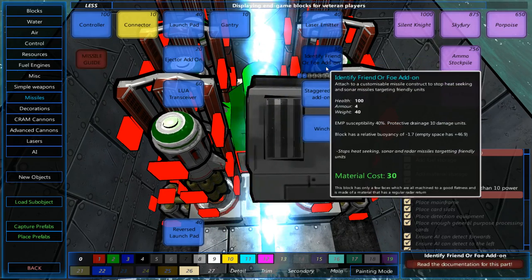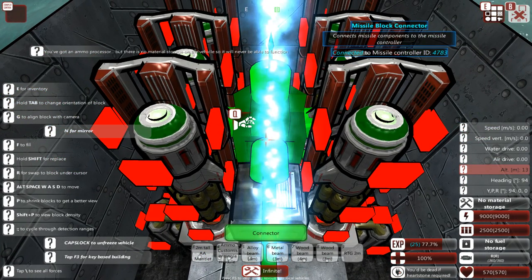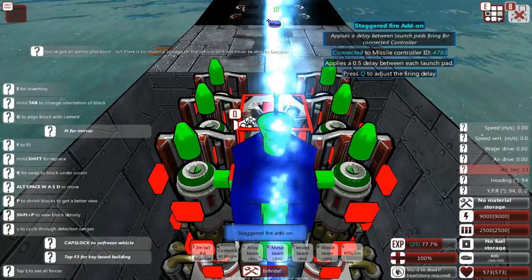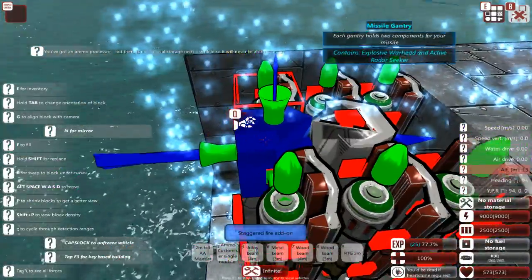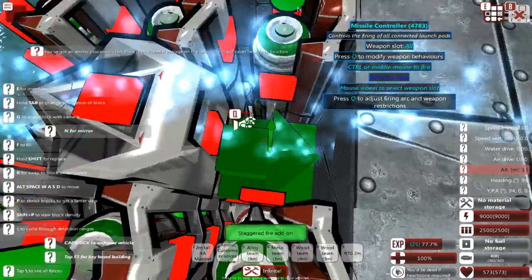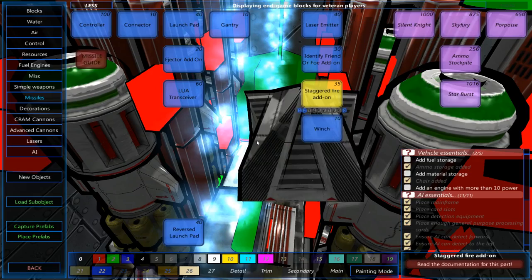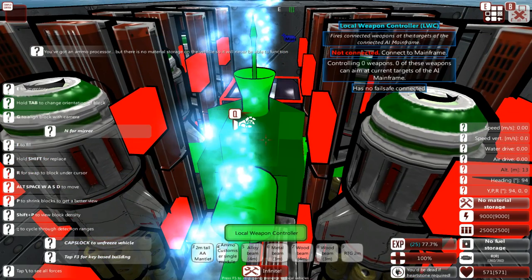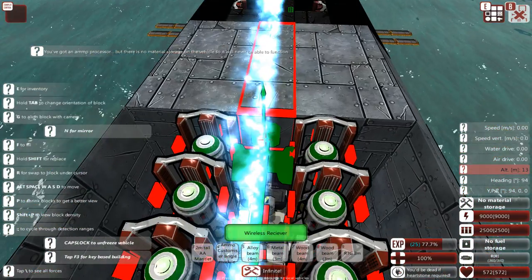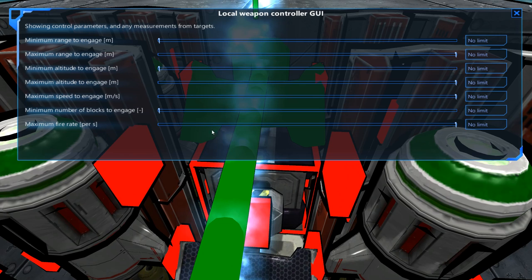What I would like to have is once again an IFF, in case I am going to be using the submarine around friendlies. And what would also be handy is to have another block so I can add a stagger fire add-on or two — have these things fire with one second in between. And that should leave me with enough room here for a local weapons controller, but I don't think it's going to fit in this situation. Let's go with that one first — local weapons controller. Let's add a wireless receiver.